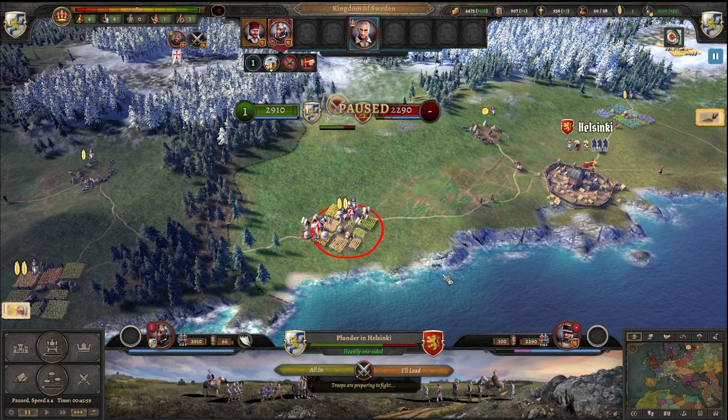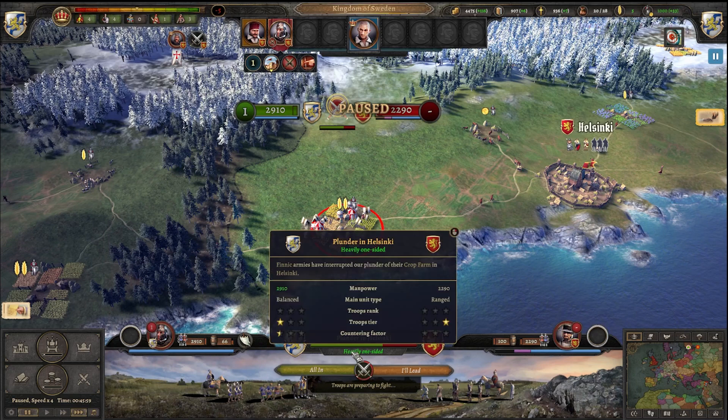And now we can choose to go all in, and it will be decided. Here we see a timer and a heavily one-sided troops tier, rank, counter factor. We have a little bit, and we're pretty good — we are balanced. They are ranged.